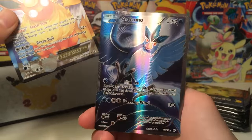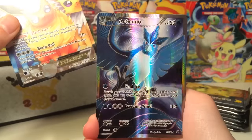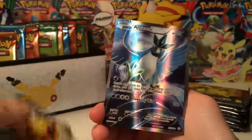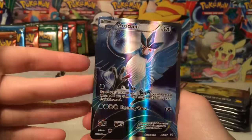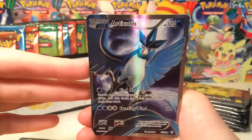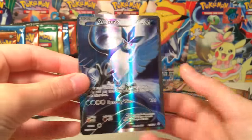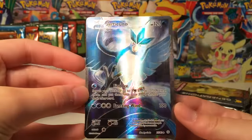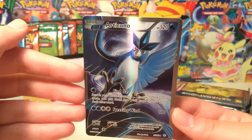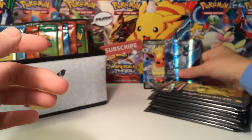We pulled Articuno full art! I don't know how many of you guys watched the first part, but I said my goals were to pull one of the legendary bird full arts or a Pikachu full art. And we have pulled an Articuno full art. I've never pulled this card before. Oh my gosh, the texture. I think the two legendary bird full arts are possibly the two coolest cards in the set because they have texture and they just look fantastic.